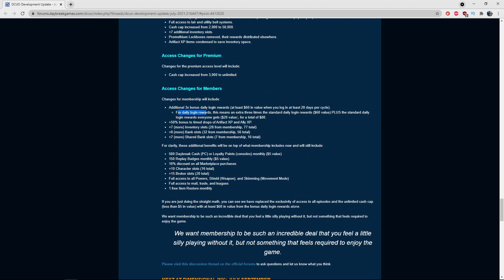The three-times multiplier applies to the standard login dailies on top of the standard daily login rewards themselves. Members also get a 50% bonus to time capsule drops, artifact XP, and ally XP. It sounds like this would work via a consumable that you activate to gain the 50% bonus.